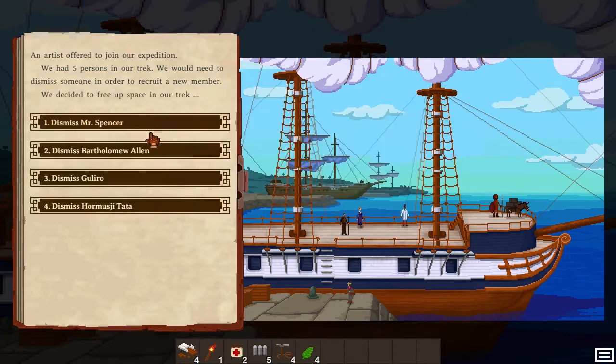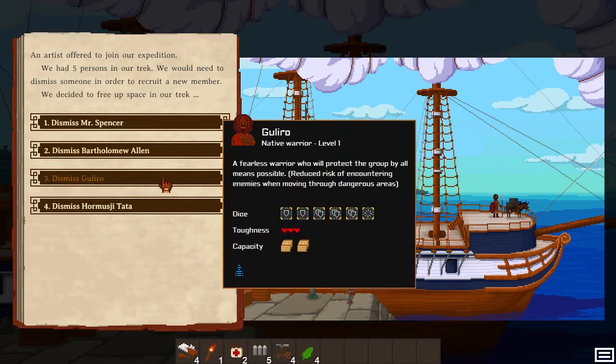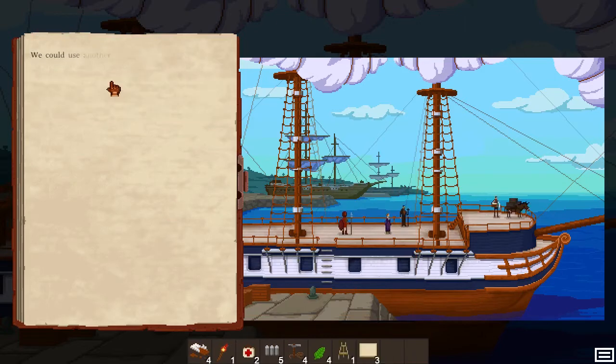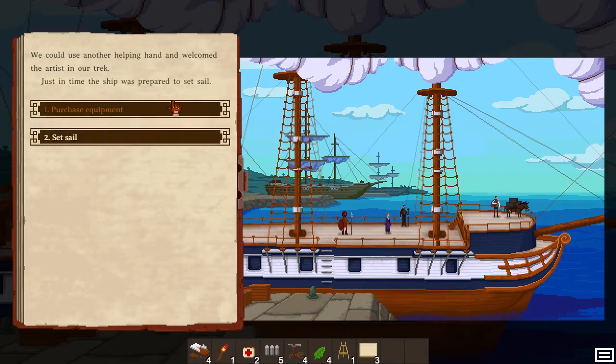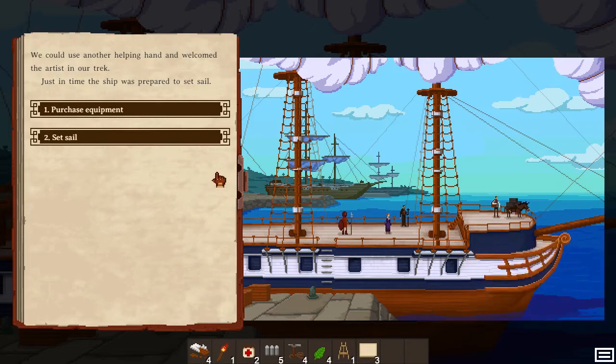Let's dismiss a trek member. Who do we have? Donkey, Missionary, Girala the warrior, and this dude. We're going to sell him — I don't need him that much. We're going to recruit the artist. He comes with his equipment of empty canvas, and Isel will stay with you. Canvases are used for painting so we're going to keep them.